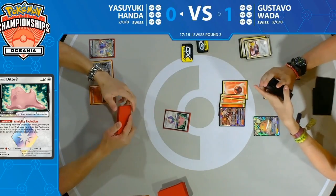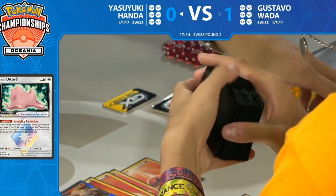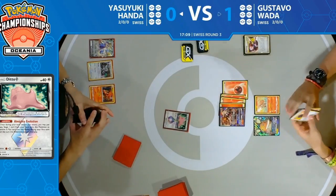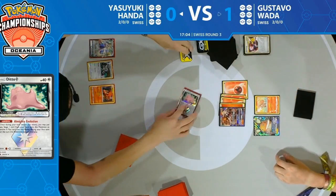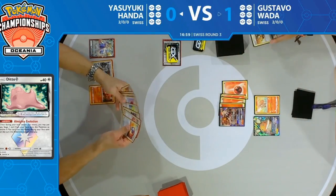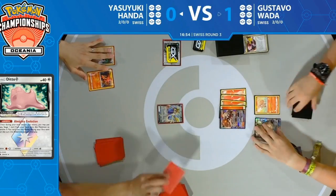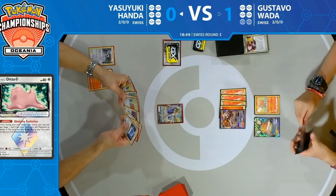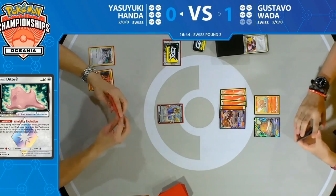Gustavo is really digging for Vulpix — very similar strategy to last game, play down one attacking Pokémon and set up that Ninetales. It looks like he found that Vulpix off that Pokémon Communication, trading a Pokémon from hand for any Pokémon from his deck. Vulpix can go straight down to the bench and is ready next turn to evolve into Ninetales.